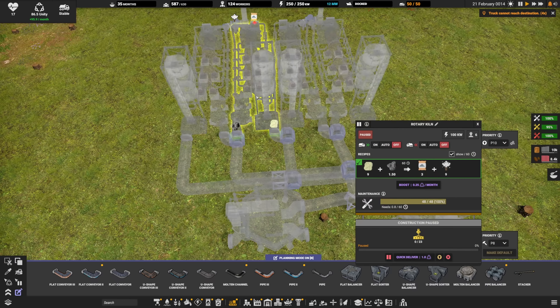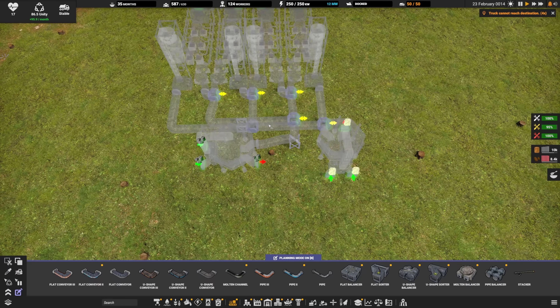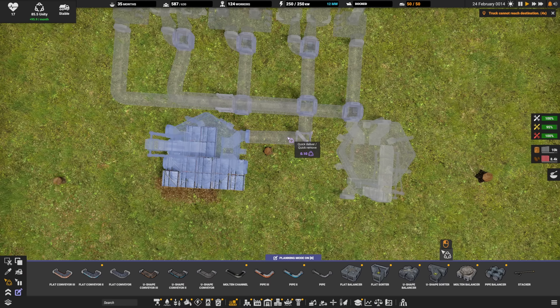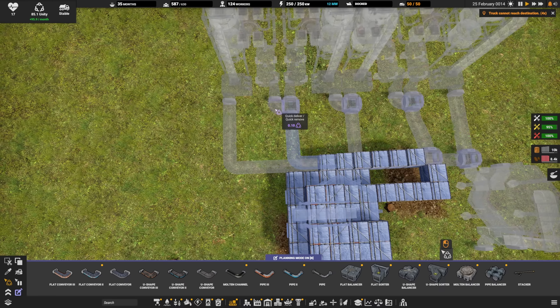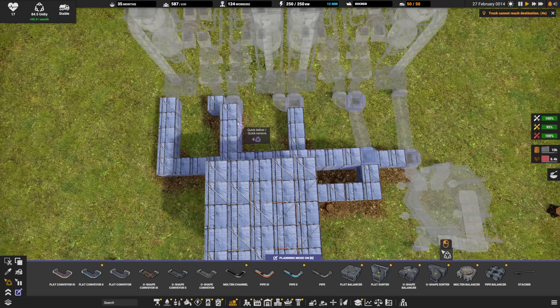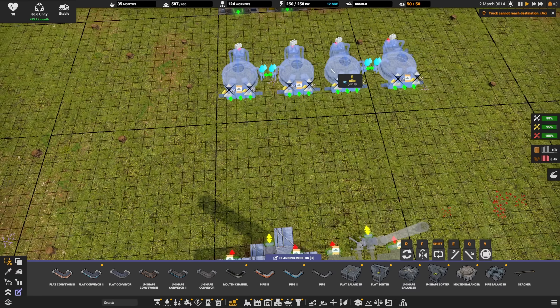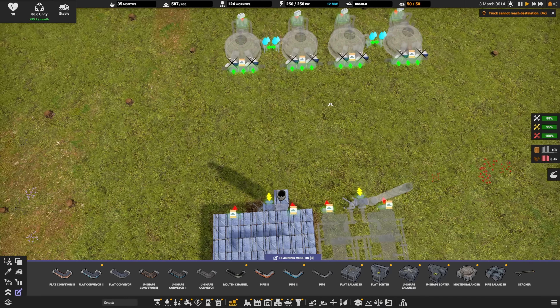We only need two rotary kilns to run four concrete mixers, so that's the first section I'll build — including all the belts, buckets, machines, and smokestacks. We can now make cement, but I can't make concrete slabs just yet because the mixer section isn't built. We have two different belt types to deal with: a U-shaped belt for two of the inputs and a flat belt for the other two.